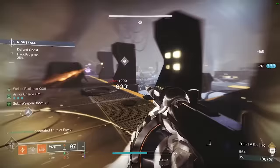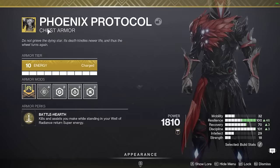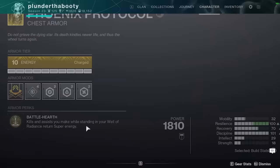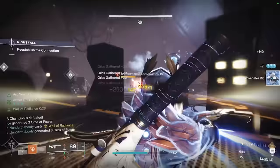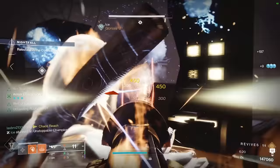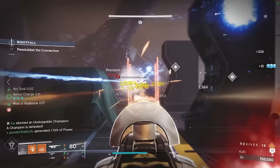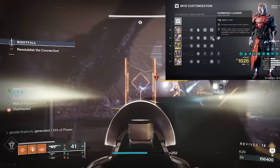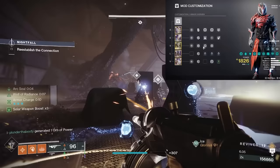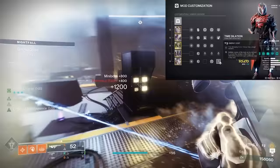We add in the Healing Grenade for extra survivability and the Well. For our Exotic we take Phoenix Protocol — kills and assists you make while standing in your Well of Radiance return super energy, capping at 50%. That 50% comes back so quickly, which means our other 50% needs to come from damage dealt. The best way to do this is with an Exotic Primary that outputs a lot of damage, like Wishender — but since we're playing into Solar, we take Tommy's Matchbook. We take Heavy Ammo Finder, two Harmonic Siphons for Orbs of Power, Impact Induction, and Focusing Strike — so our melee gives us Grenade and class ability energy. Chest piece is Damage Resistance, Boots are Triple Solar Weapon Surge for a 22% weapon damage bonus on Tommy's Matchbook. On our class item we take Time Dilation to extend duration and Reaper to spawn an Orb of Power.